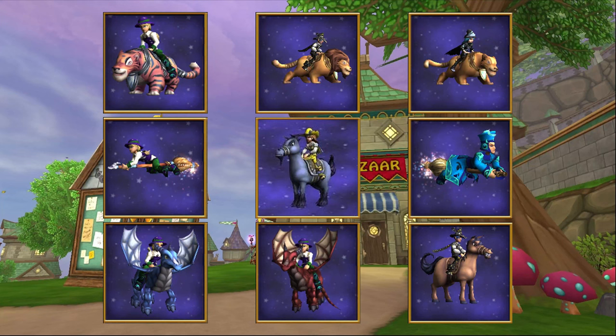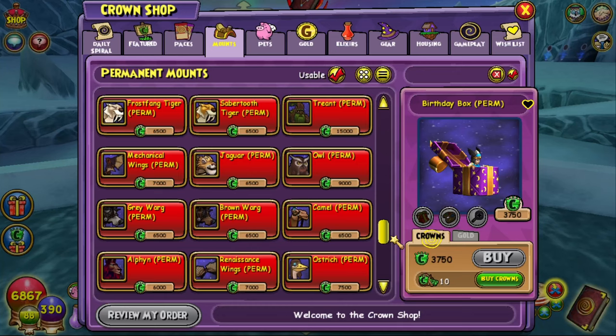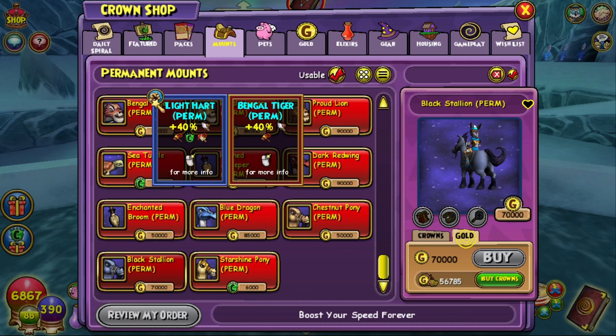The first mounts we're going to talk about are the ones you can buy with gold in the crown shop. I know these are pretty well known, but the list wouldn't be complete if I didn't go over them. To find these mounts, go to the permanent mounts tab in the crown shop and then click the gold option in the lower right corner. This shows you all the mounts that can be purchased with gold.